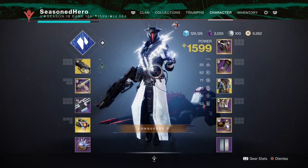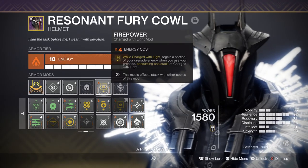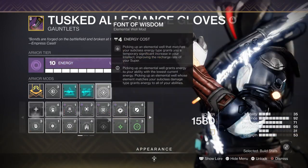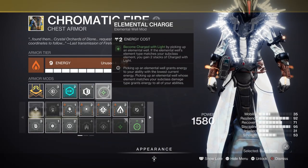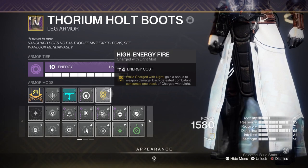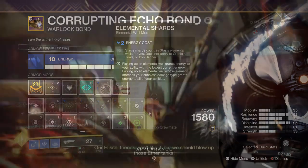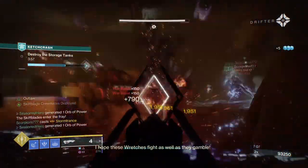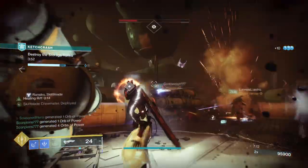Key stats are 19 Resilience, 17 Recovery, and 19 Discipline. For key mods we have Firepower for a 25% portion of grenade energy when charged with light, Fond Wisdom for a 50% intellect boost, Elemental Charge where collecting elemental orbs makes you charged with light, High Energy Fire for a 20% weapon buff while charged with light, and Elemental Shards where stasis shards collected are converted into elemental orbs. This setup enhances turrets to last longer and be more effective while also increasing weapon damage against frozen targets.